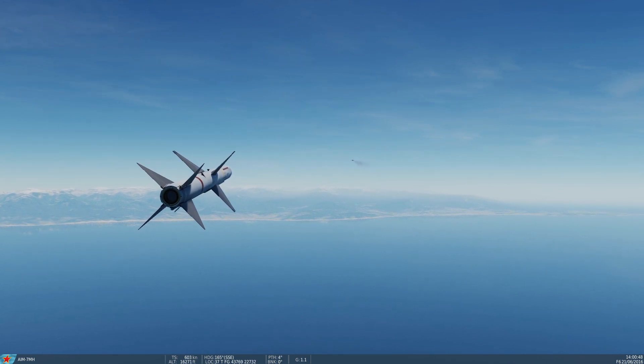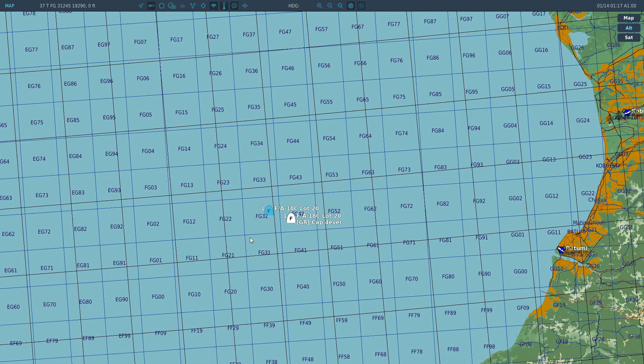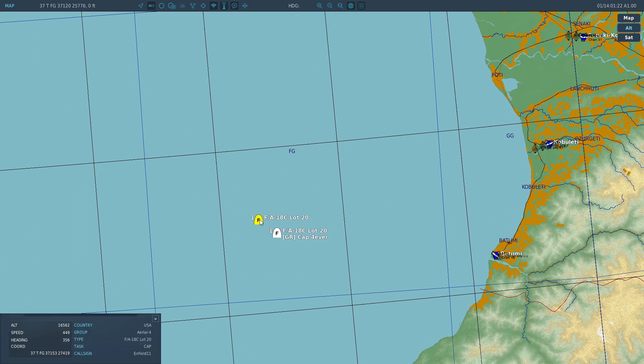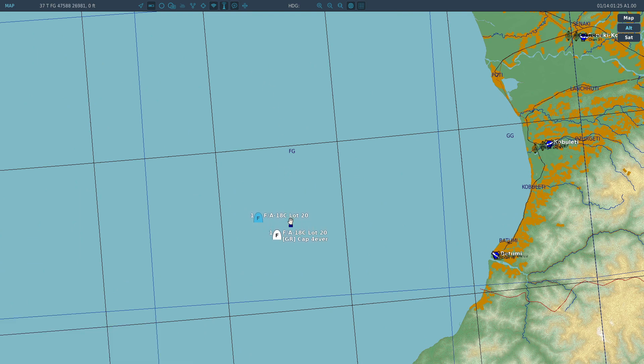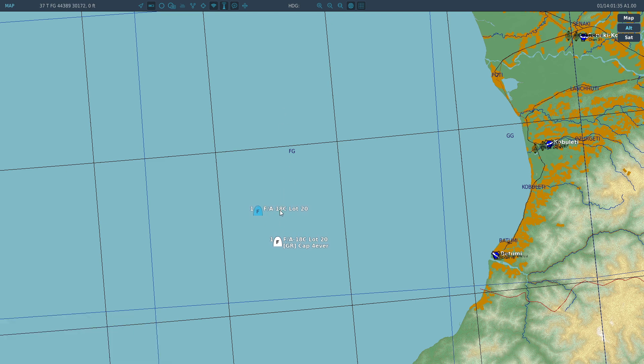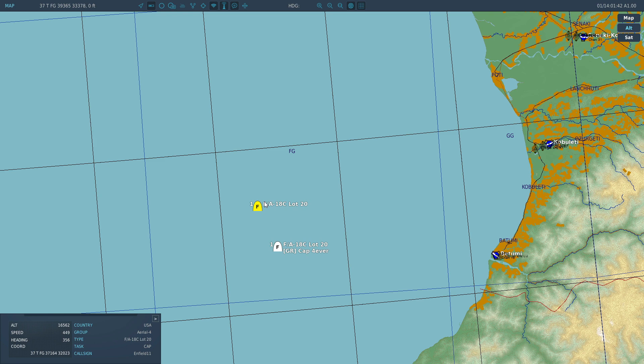And absolutely no prizes for what happens next. Boom — done. Another concept we tried: RC has a wingman. Can you fire the missile at one guy, unlock, and then relock onto another? We haven't managed to get that to work with any missiles. With any missile, we cannot lock one guy, unlock for a few seconds, and relock onto a different target. It just doesn't seem to be programmed. Whether that works in real life — no idea.